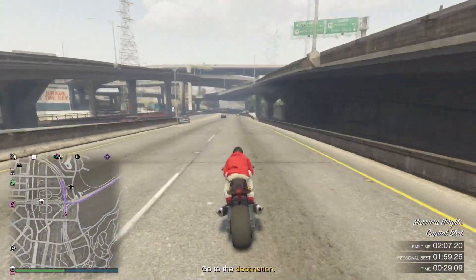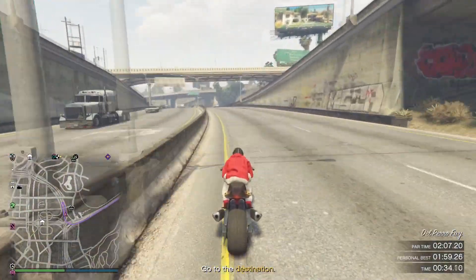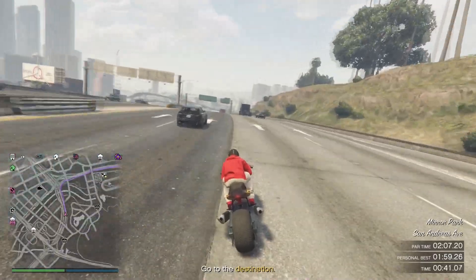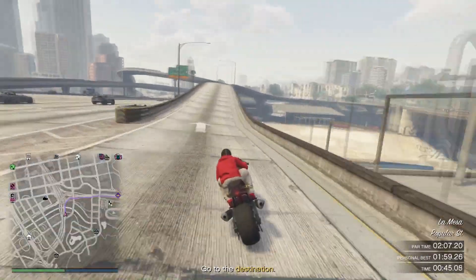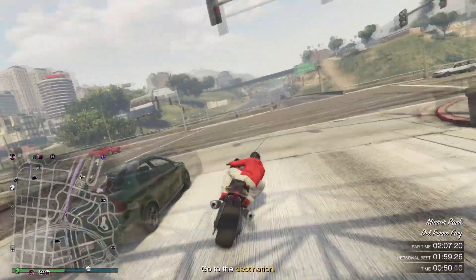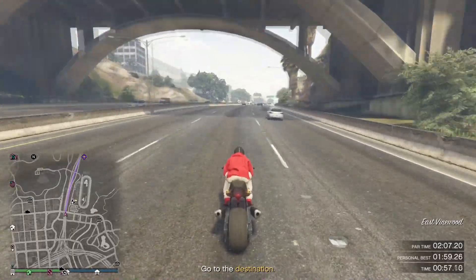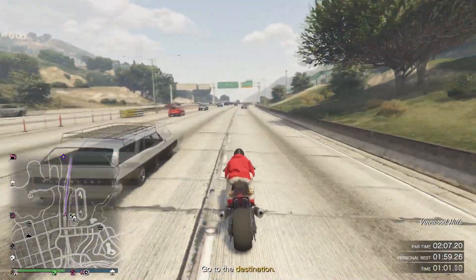Usually I'd say stay on the left side of the freeway to handle the turns without your motorcycle skidding, but on this race you have so much time that you don't really need to do that. I finished this race with like 12 seconds left — this is pretty much the easiest race I've ever done. I didn't even do it perfectly and I still finished with around 12 seconds to spare. Trust me boys, if I can do it, I know you can too.